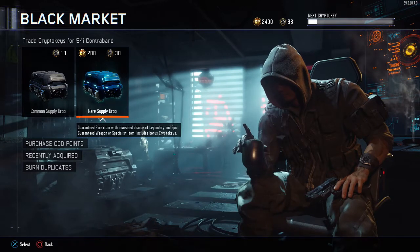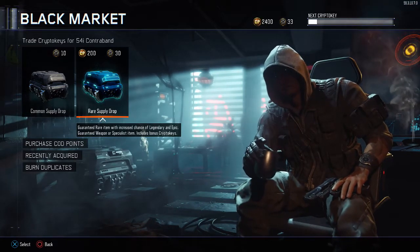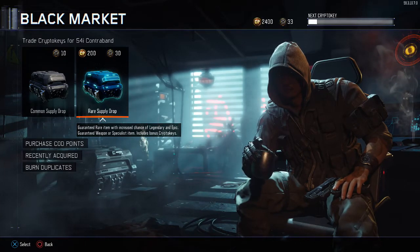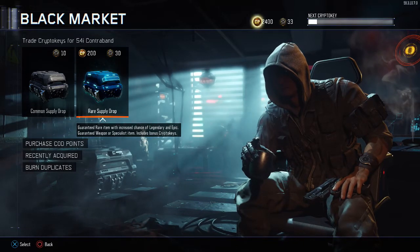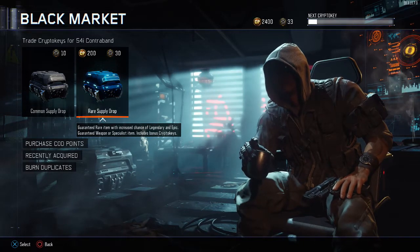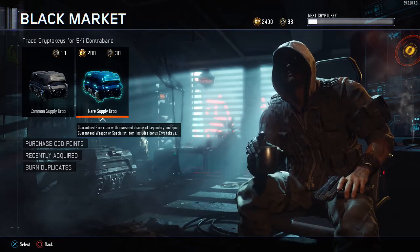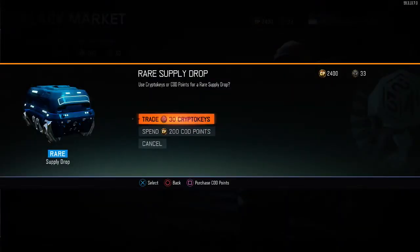Hi everybody, it's TroDog25 here, and I'm going to bring you a new supply drop opening. If you guys haven't heard, there is a bunch of new weapons in the game, including the MVP, which is a baseball bat, the MP44, and a brand new sniper. So we're going to try to get one of these new weapons in the supply drop opening. We're going to start it off with our crypto keys, and then we have 2,400 COD points to use, and hopefully we can grab it by then.